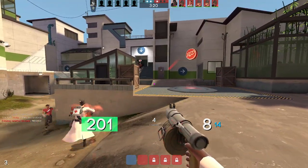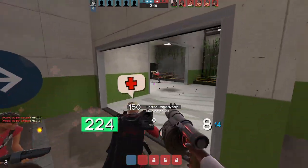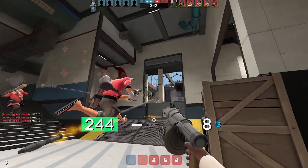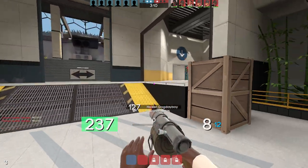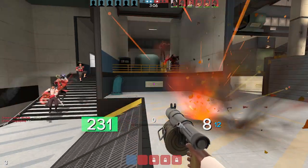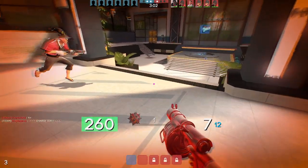In Source, water has some really weird mechanics. As many of you know, any amount of water at all will completely negate any fall damage — even just a tiny little hammer unit on the floor. If you're falling at max velocity, you will negate that fall damage and be totally safe.